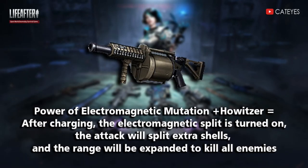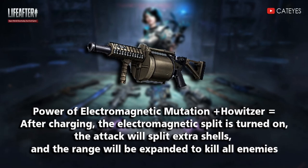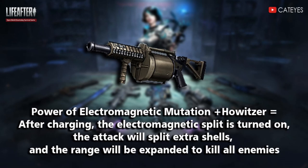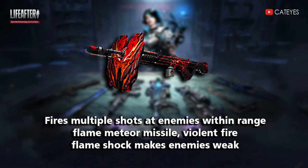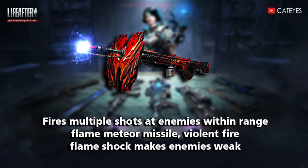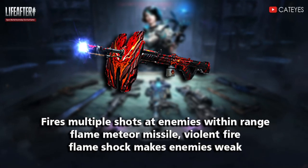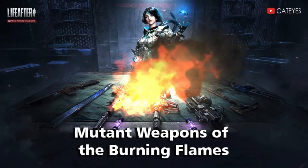For the howitzer, after charging, the electromagnetic split is turned on — the attack will split into extra shells and the range will be expanded to kill all enemies. Feature: rapid fire, multiplied search at enemy range, violent fire flame shock that makes enemies weak. That covers mutant weapons of the burning flames.